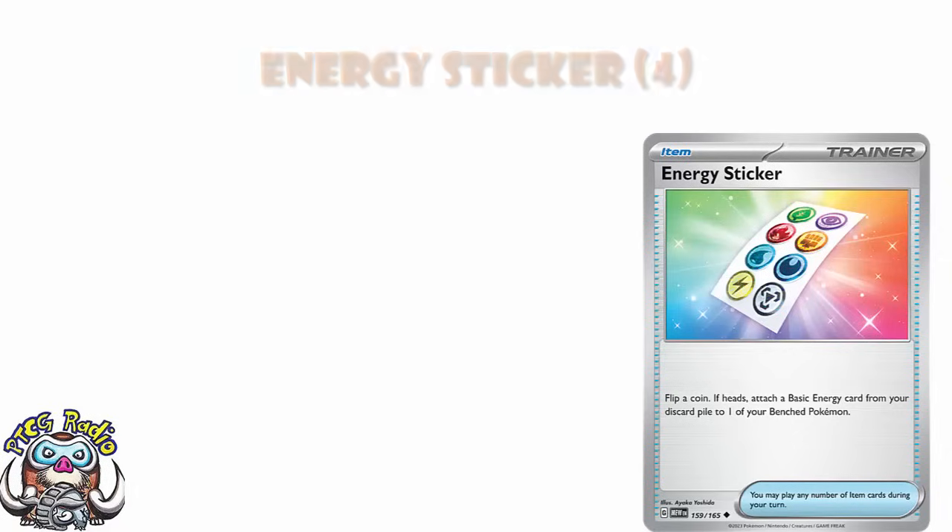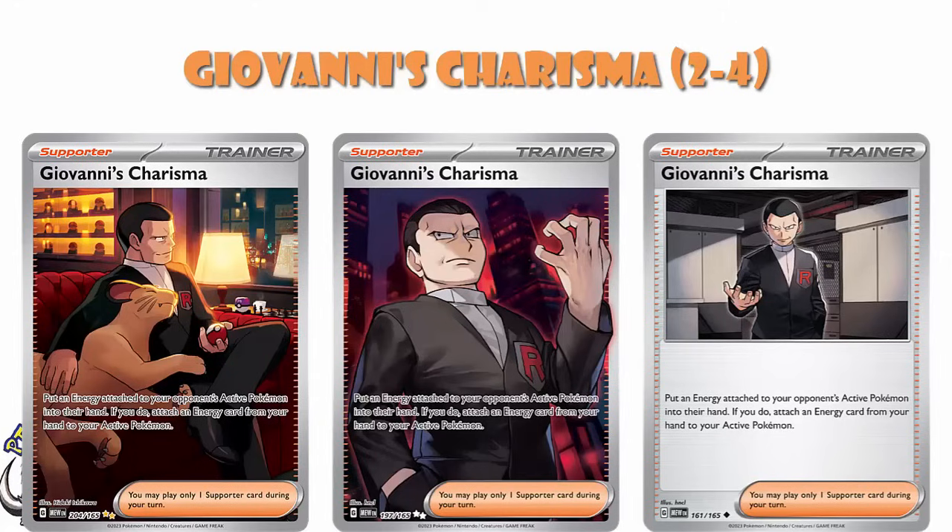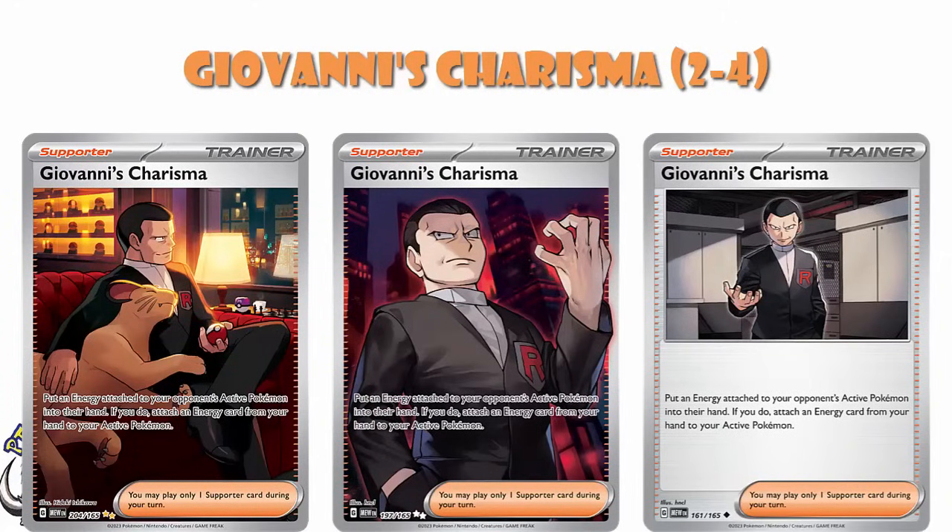Eric's Invitation is another two to four of, and another one with an amazing special illustration rare. It lets you grab a basic Pokemon from your opponent's hand and switch it with their active — basically attacking a Pokemon in the hand. You're unlikely to use this more than once or twice a game. And I feel exactly the same about Giovanni's Charisma: you get an energy from your opponent's active Pokemon into your hand, and then from your hand to your active Pokemon. Not an every-turn supporter for sure, but you never know what deck's going to be played in the future.